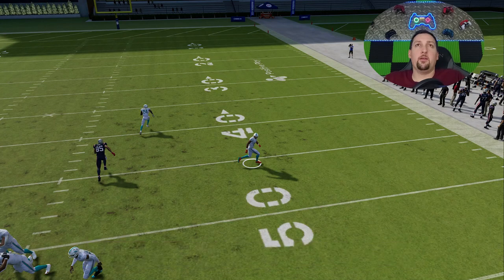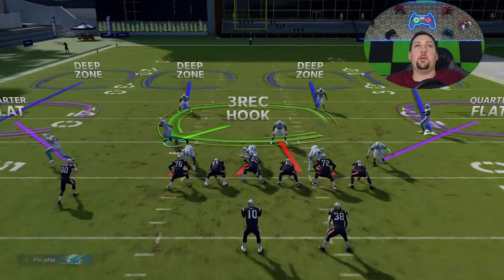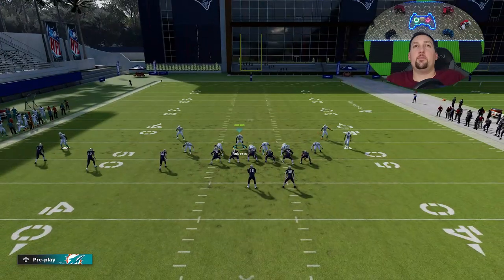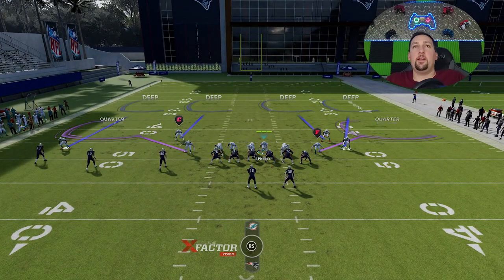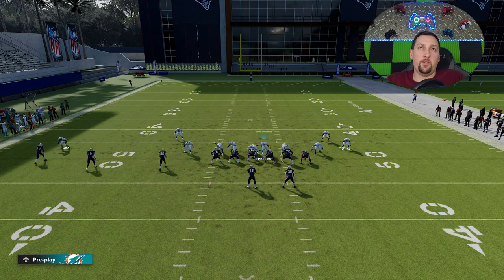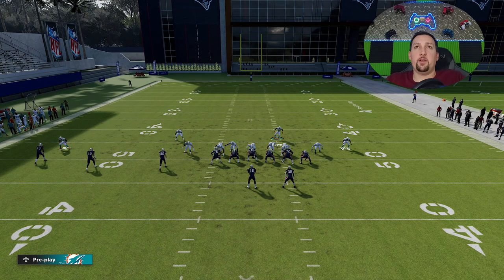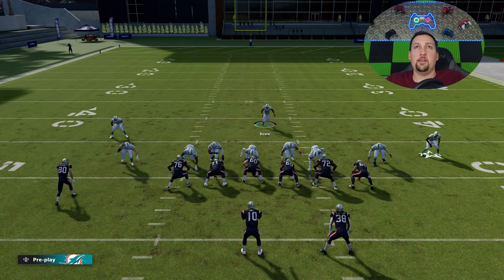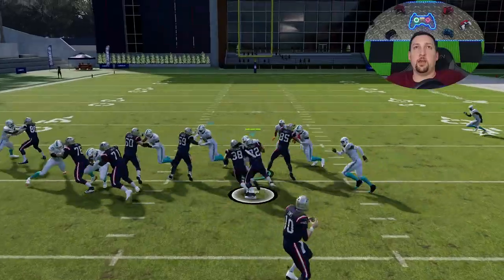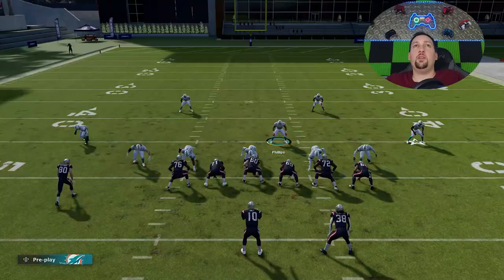Last but not least, when it comes to cover four quarters, exact same setup. Bring this guy down into the box. If you're expecting a run, you don't have to blitz everybody, but you don't want to guess pass. If you're using a run defense and you guess pass, these safeties will drop straight back. But if you don't guess pass, they'll basically walk straight forward down into the box and try to take away any run lanes. You can see the safety just walks straight forward - this is going to be one of your best run defenses.